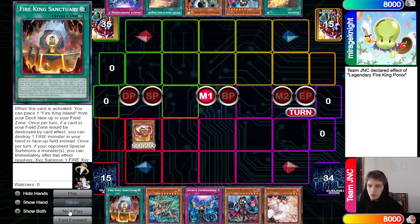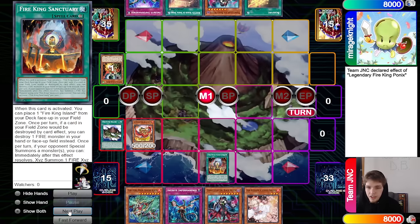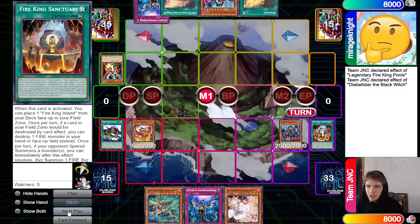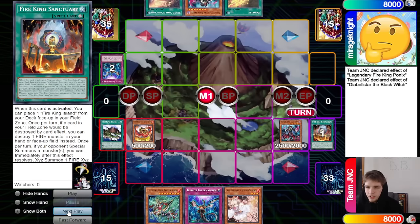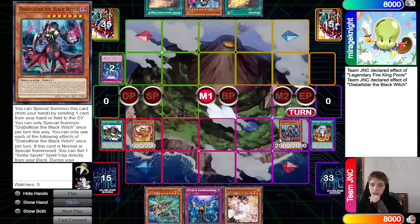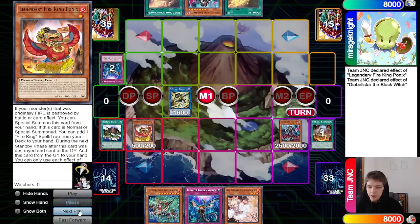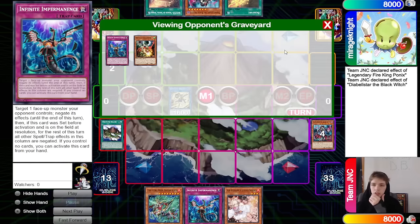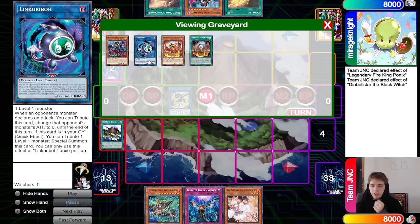We're going to normal Ponix, grab Sanctuary, drop Droll and Mockbird, then activate Sanctuary, bring out Islands, summon Black Witch, Sun Sanctuary. Black Witch effect to go set, and then they Imperm that. We'll just go ahead and make SP. Having Black Witch in the graveyard is nice for follow-up, though SP is easier to out with Sky Crisis.